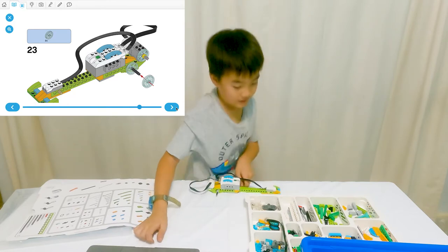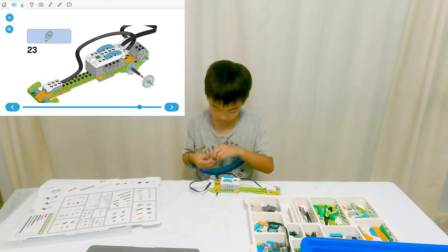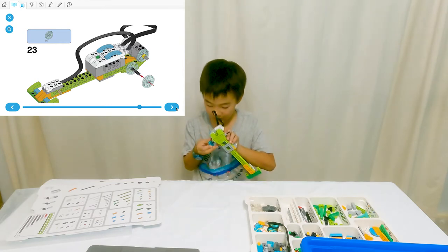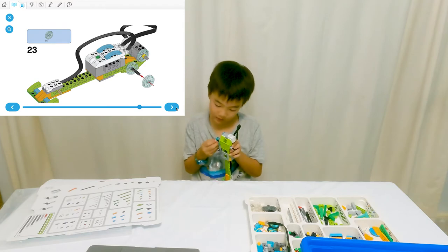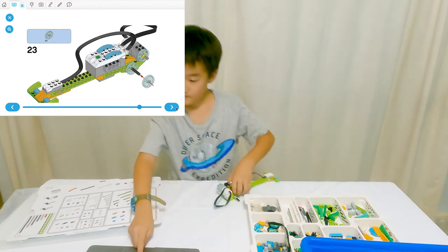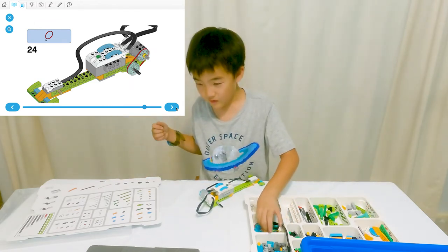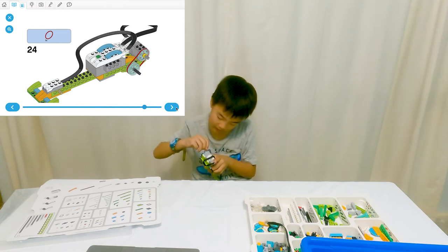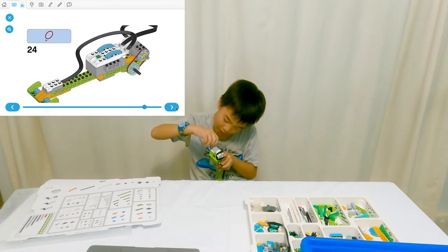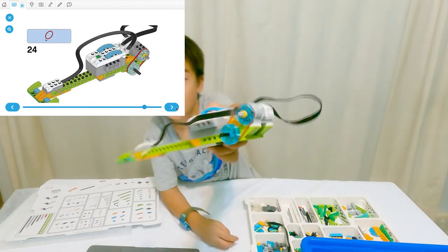Now it's time for the wheels! Two of this again — put them on the side back tab. One of the gray things. Make sure you put them very far away until you hit the edge. There. Then rubber band time — red rubber band. Use the very back of it, go to the very back of it, and do the other side to the other blue thing. So it should look like this.